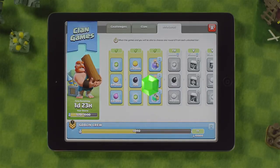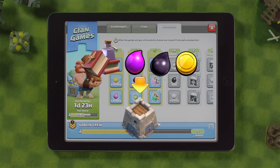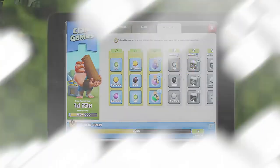Gem rewards will automatically be added to your gem count. Resources and magic items will be stored in your clan castle, which will house your treasury and magic item storage. So make sure you have enough storage space, Chief.